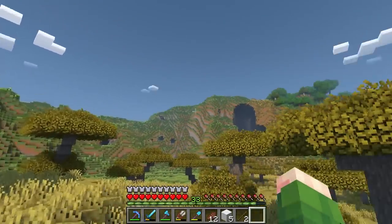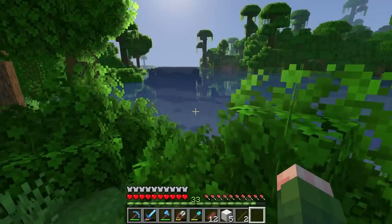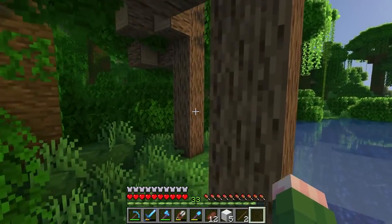We have hit a savanna, and it's not really big, but that's still a good sign that we're near a desert. So I'm feeling pretty confident in this. Alright, we've hit the jungle. Another good sign.